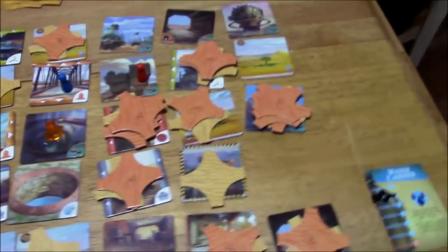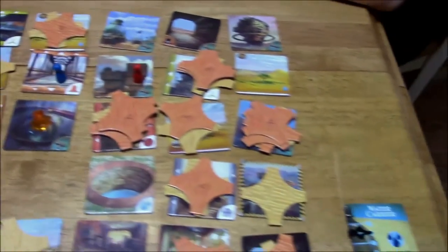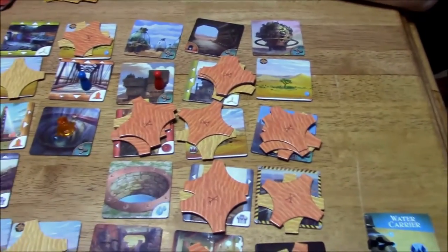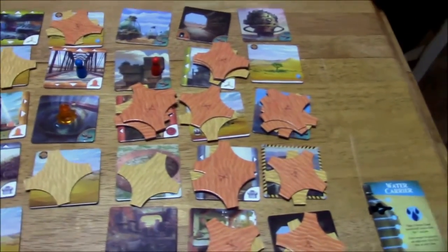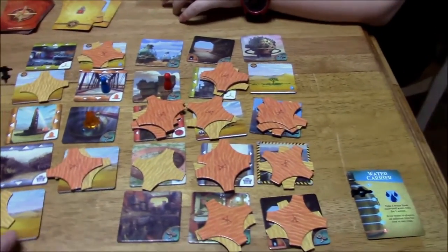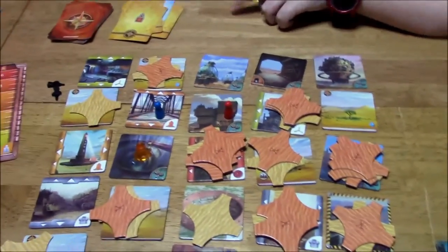Now storm cards — there's one, goes in the opposite direction. It goes one, two, three — no more water there. One, two, three. And then this goes up this way, that gets it. We have one more part to get and it's got to be under one of these three tiles. It might be this one — but we have to clear the sand. Now it's my turn.